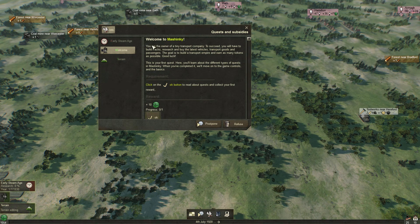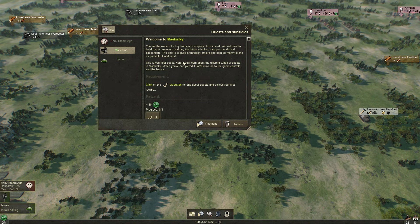Welcome to MachineKey. You are the owner of a tiny transport company. To succeed you will have to build tracks, research and buy the latest vehicles, transport goods and passengers. The goal is to build a transport empire and earn as many tokens as possible. This is your first quest — here you will learn about the different types of quests in MachineKey. Click the OK button to read about quests and collect your first reward.